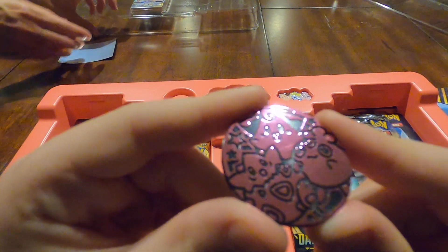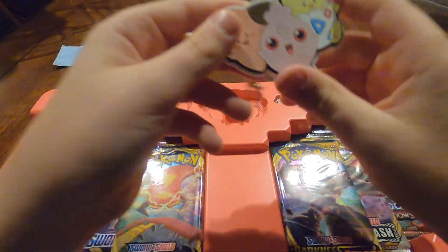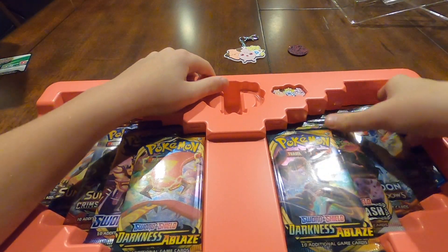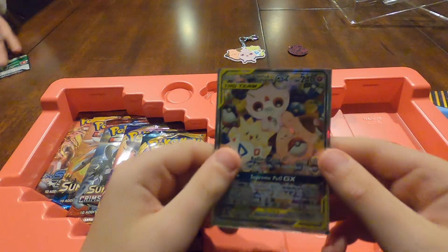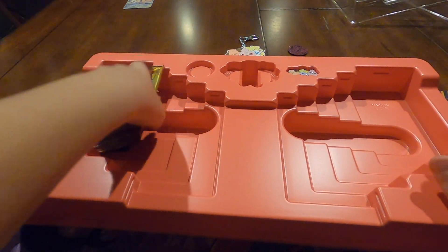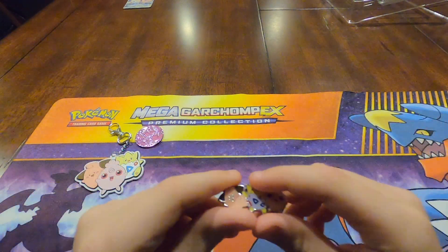First, let's start off with this beautiful pink coin. Holy! And then we have this little keychain part with Togepi, Cleffa, and Igglypuff. And then we have the Togepi, Cleffa, and Igglypuff GX Tag Team card. Oh, that's beautiful! And then we have the panorama card of all three of them. Well, that's another beautiful one.